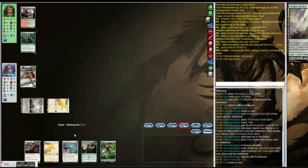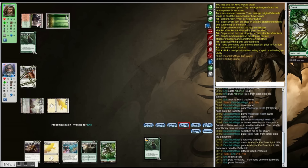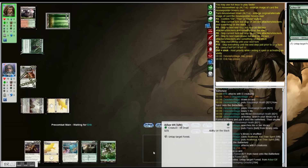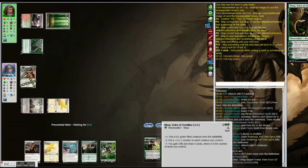You have to remember to unsleeve your deck at the end of the day when you're really tired and want to go home, and give the lands back. So it's a lot simpler to just use your own lands — have them sorted, have them ready, have them in your bag or pocket. Now, you've probably all heard this tip, but what you might not consider is that you should buy a hundred sleeves.